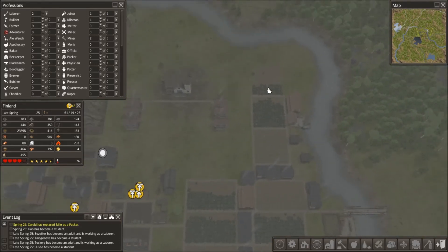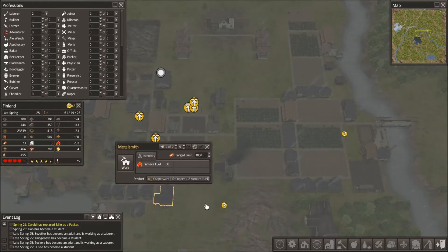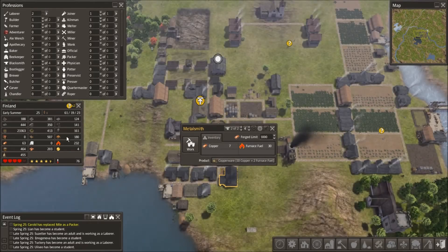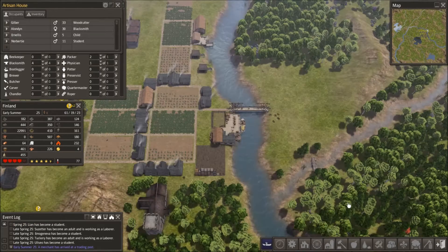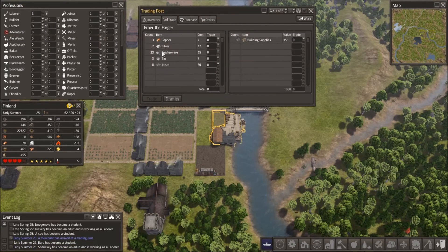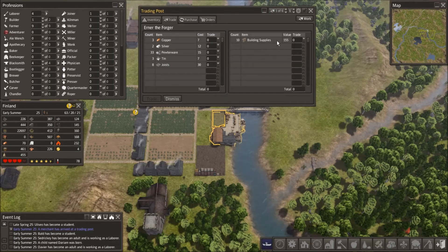I think this is where we're going to call it. We do have another farm going, so we're going to keep our food going up. I think we've got things fairly balanced. There still are some areas I need to look at and watch. I've got a lot of babies, so I probably don't need to build another house just yet. Every time I go to stop an episode, a trader goes up. What has he got? Nothing I want. But hey, look at the value on those building supplies - that's kind of nice.